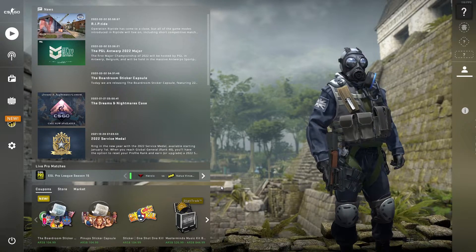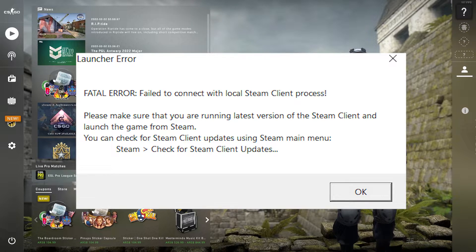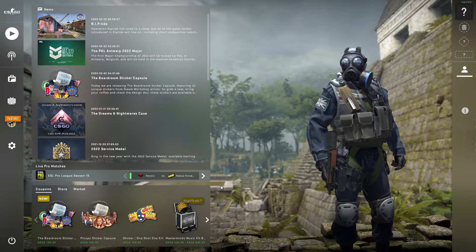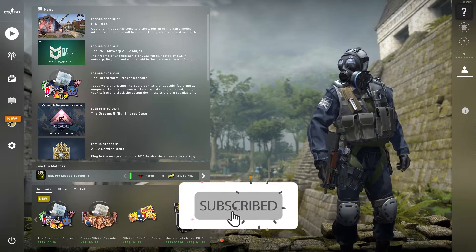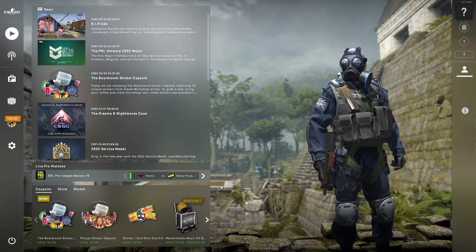Hello everybody, welcome to Game SQ. In today's video I'm going to show you how to fix the CSGO issue: fatal error, fail to connect with local Steam client process. I recommend watching this video and please subscribe to my channel. Let's get started.